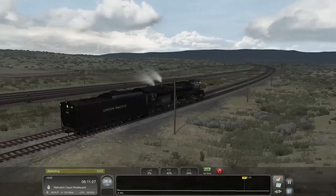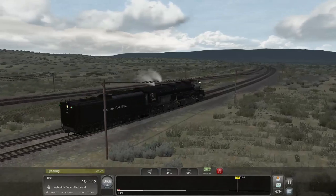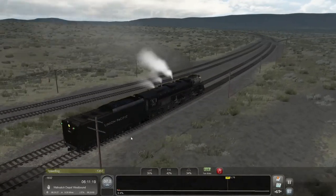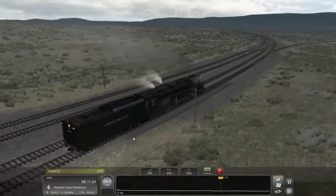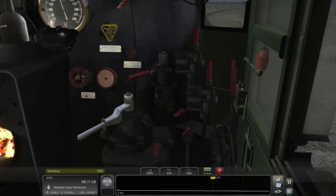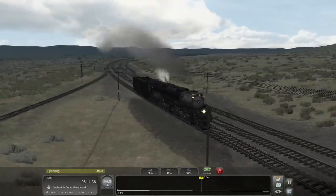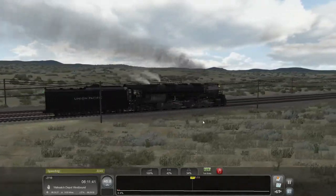Smokebox is commenting that it's the freight speed limit even though we're running light engine, because later on we're going to be taking over a freight train and you can't change the service type in the middle of a scenario. Which also fits with UP's rules — light engines are limited to 45 miles an hour regardless. Well then, let's show Union Pacific what do they know. A thing or two hundred, but yes.